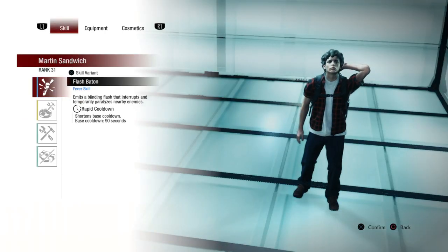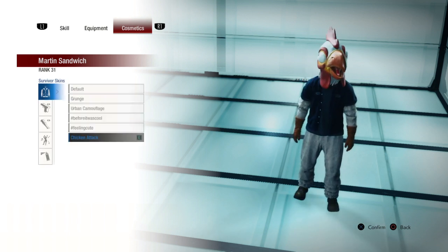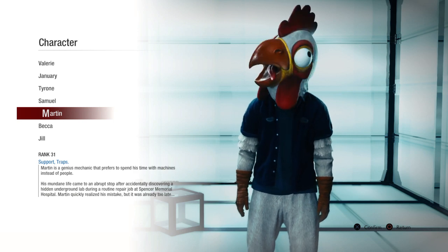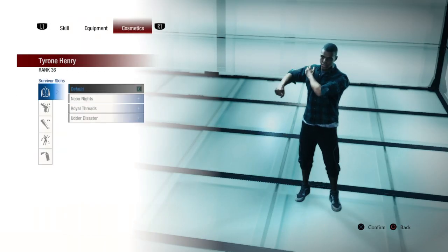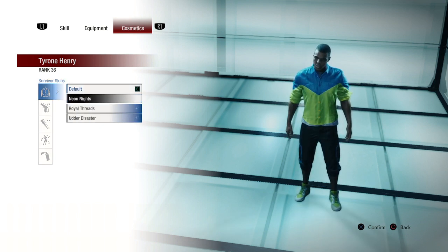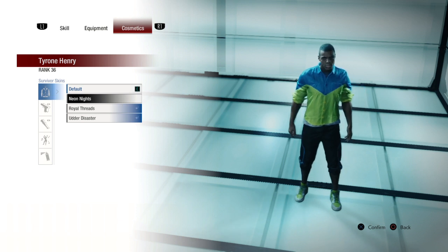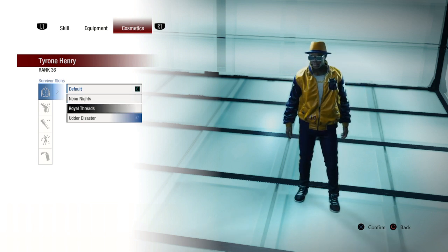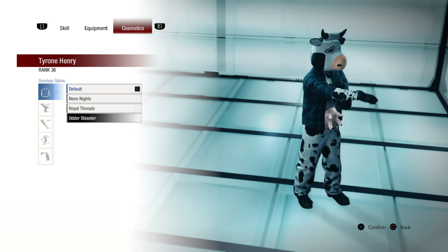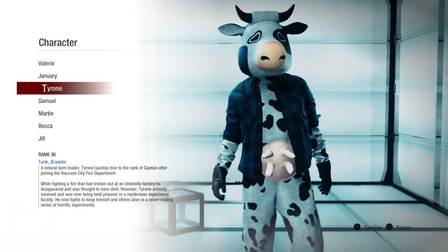We got a Martin skin — yes, we did. I will equip that gladly. We also got Tyrone — Royal Threads. Okay, that's cool. I like that. We will meme and do the animal one though.